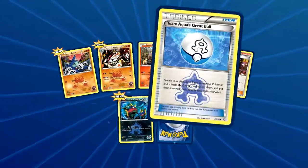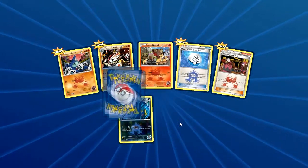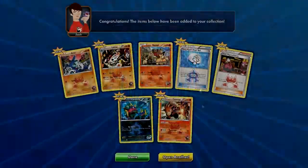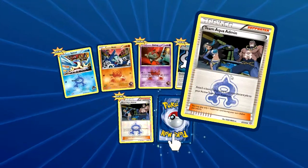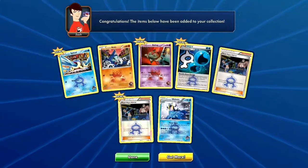Now we got Aron, Lairon, Numel, Team Magma, Grumpig, Team Magma Admin, Carvanha, and a Camerupt holo. Next off we got Seel, Aron, Baltoy, Special Aqua Energy, Team Aqua Admin. Reverse Holo is a Team Aqua Admin and our rare is another Walrein.